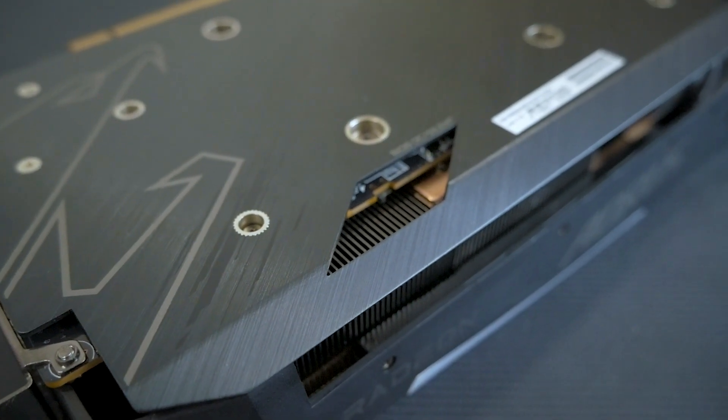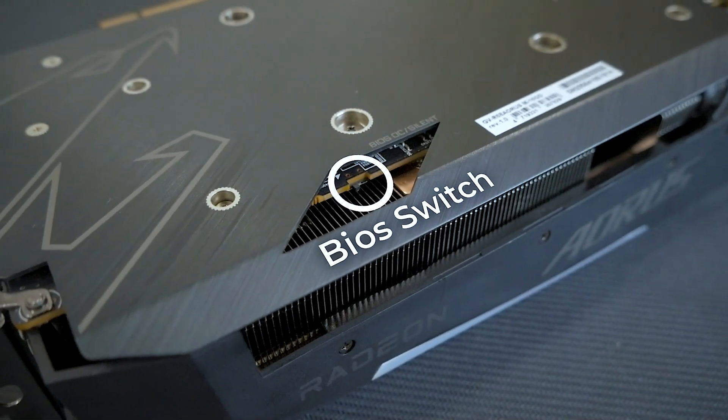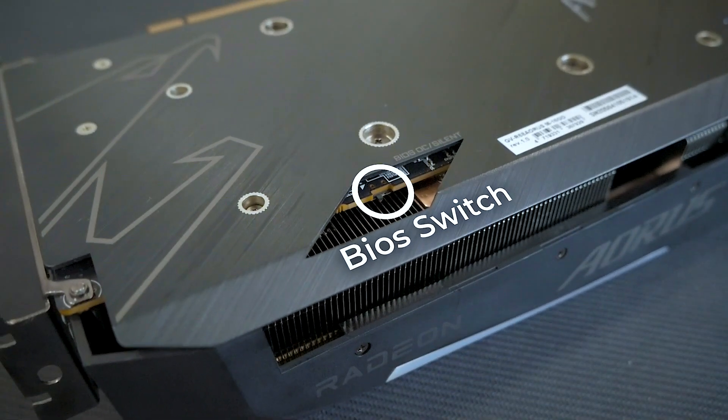One thing previously not mentioned is that the Gigabyte RX 6800 Aorus Master has an OC switch on the back, which allows you to switch between OC and silent mode. This switch is set to the OC position by default.